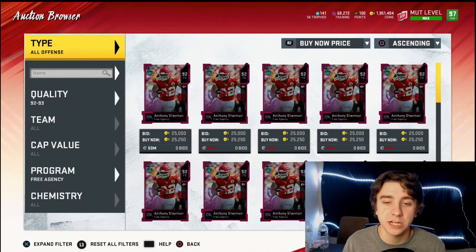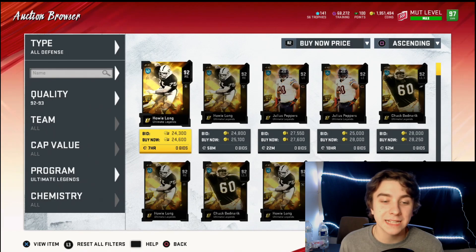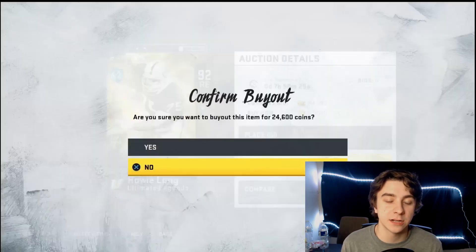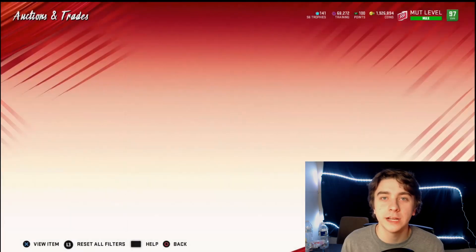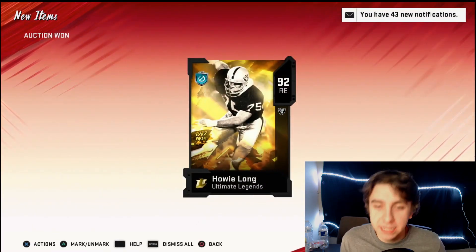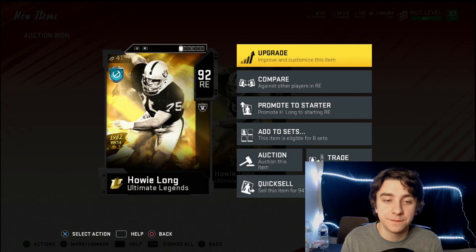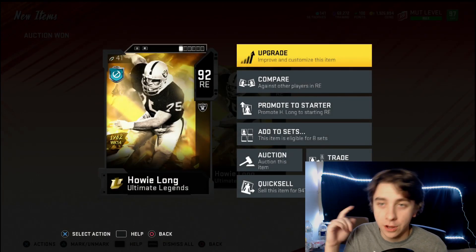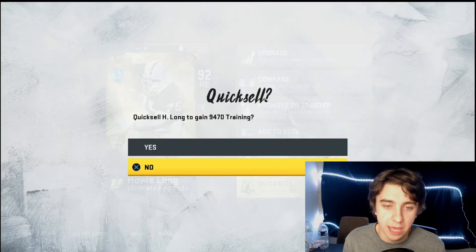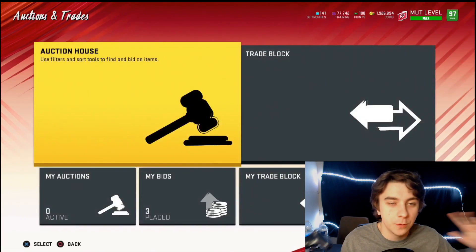I did find one up for 24,400 earlier — actually 23,00 — I just didn't scope them. You just got to give it time and check the auction house. I found one here for 24,600 coins — going ahead and buying this card. He's a 92 overall, and what you need to do with this card is immediately quick sell it. As you can see, he goes for 9,470 training. Remember that.